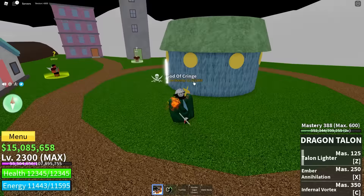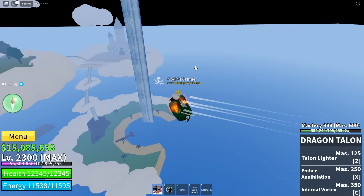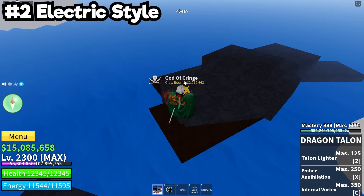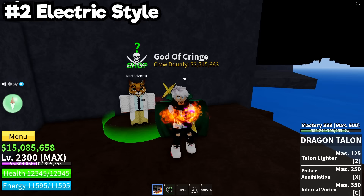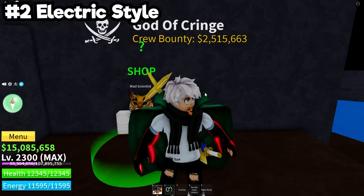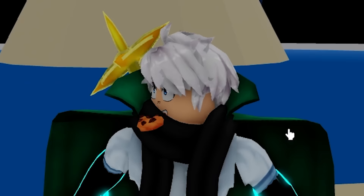Since you're already over here in Sky Pier, you might as well head down and follow the waterfall to the bottom, because behind these rocks is one of the most important fighting styles you can get. You need to do all of them to unlock Superhuman, but if you just want one fighting style, I recommend going to the Mad Scientist and picking up Electric. Once you get 400 mastery in Electric, you can unlock Electric Claw, which is considered one of the best fighting styles in the game — very easy to use, great for PvP, grinding, and traveling.